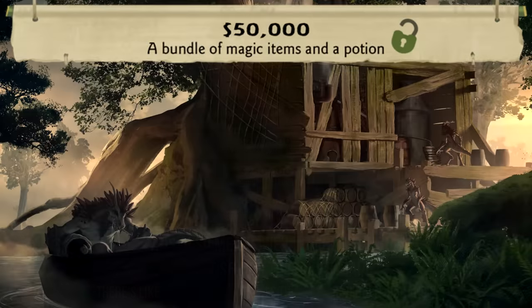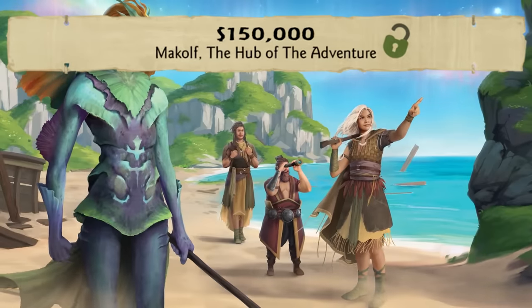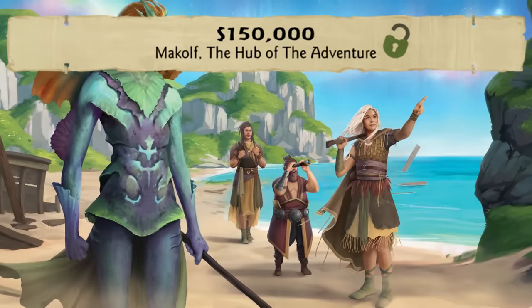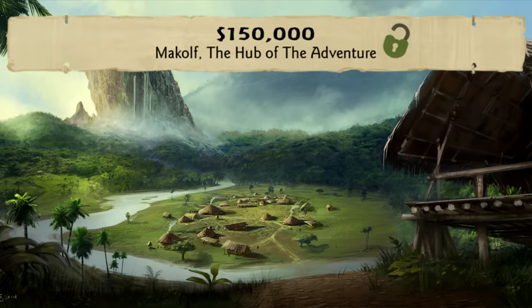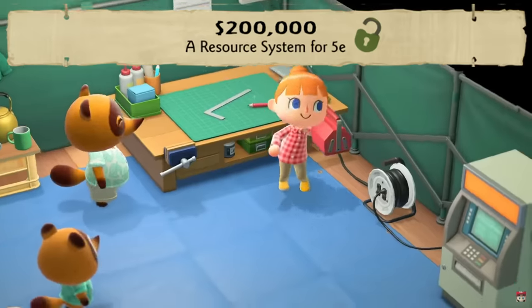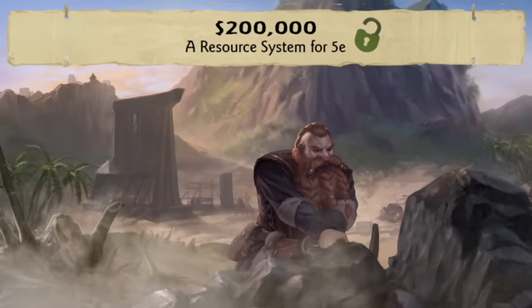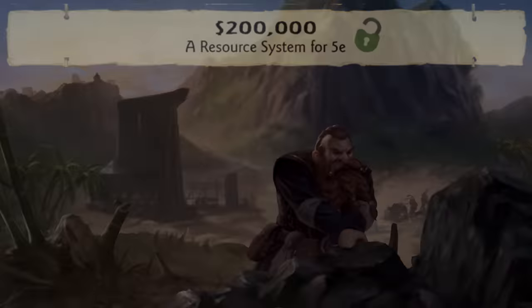So far we've unlocked magic moonshine, adventure specific character sheets, and an adventure hub that you can improve, defend, and customize the heck out of. There's some precious NPCs here that you gotta protect, and since there's no conventional economy in this distant land we added a resource and crafting system, where you can forage for goods and either trade items or build them yourself, ranging from basic equipment to entire buildings.